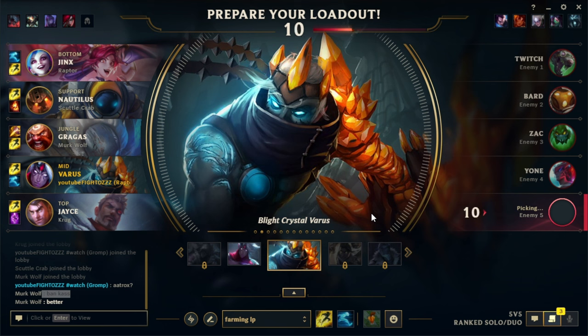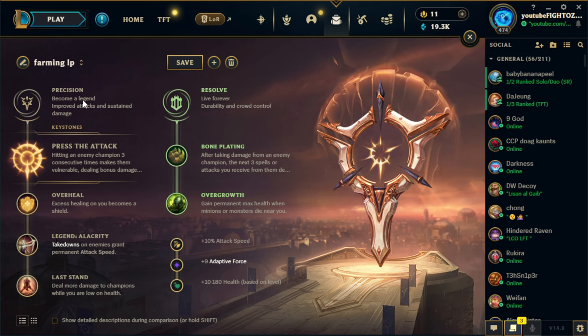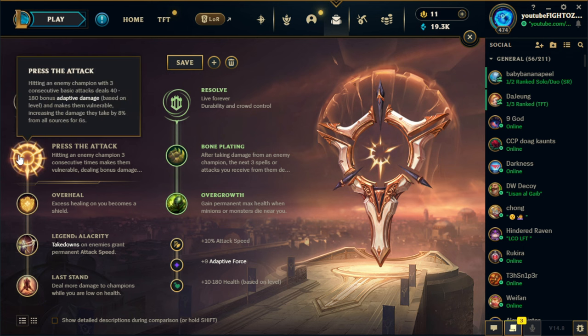It is Varus mid. Radiant Virtue Varus is back for Season 14 with a very special build which we'll be going through in the rest of the video. But let's start off with the runes first. This will be your rune page whenever you're counterpicking Varus mid against a melee champion, or Varus top against a melee champion. You always go PTA.